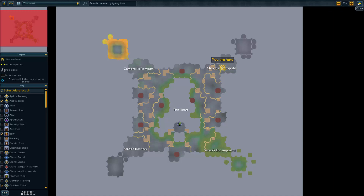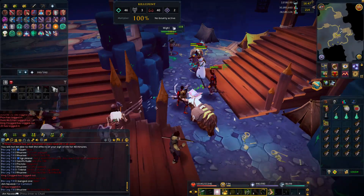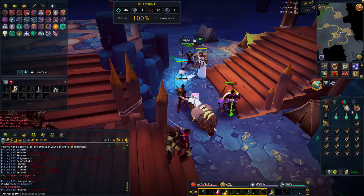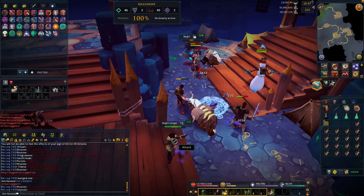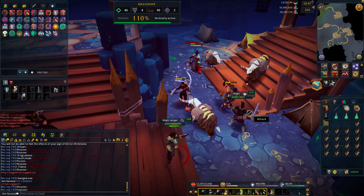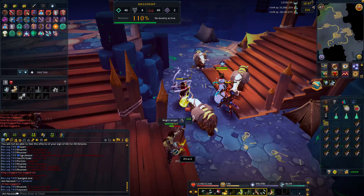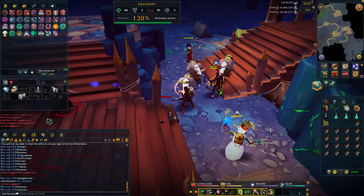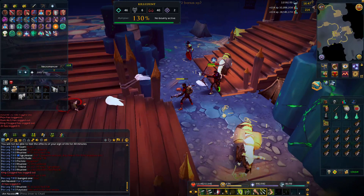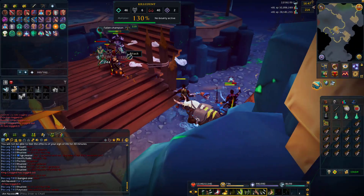Once you are in the Heart of RuneScape, all you're going to be doing is travelling northeast, heading to the most north-eastern corner, where hopefully you find other people getting their kill count up. As usual, you're going to have to get 40 kill count to enter the boss room. You'll be heading there to find Sliske's Necropolis, where you kill all your monsters to get your 40 kill count.